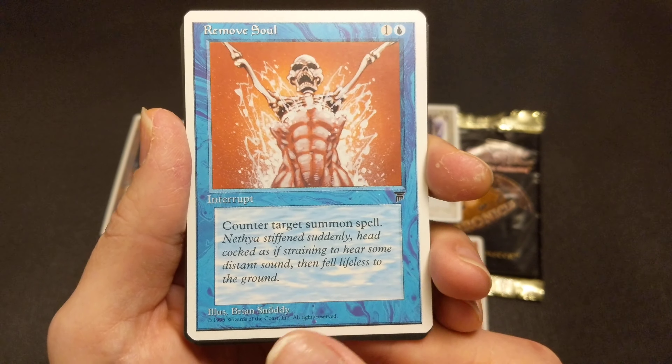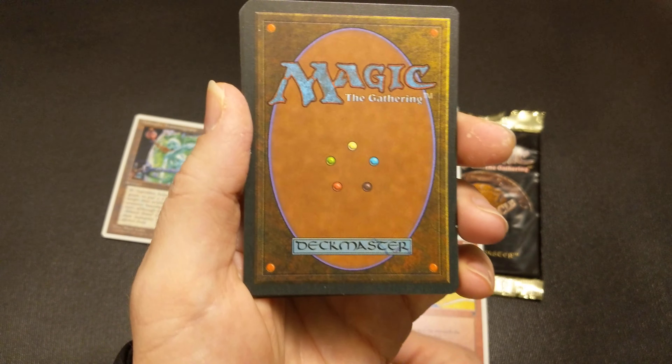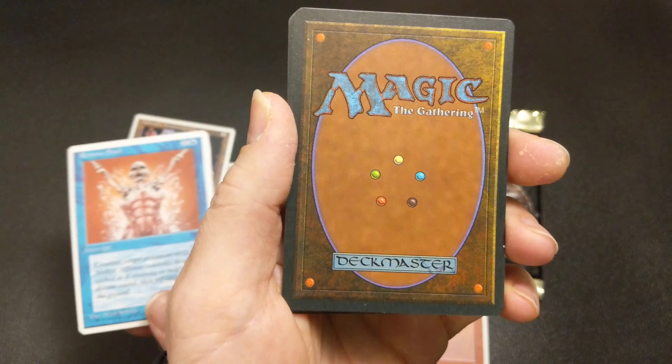Remove Soul — counter target summoned spell for two mana. It's an Interrupt. I like playing with the old rules. Interrupts are faster.